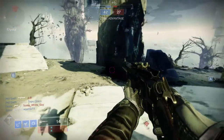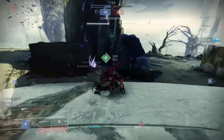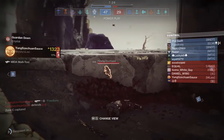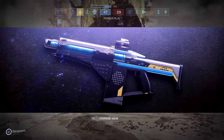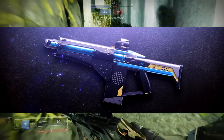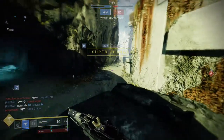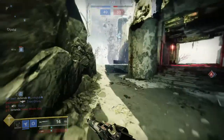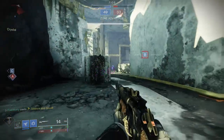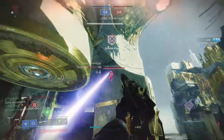Outside of override there's even more legendary loot to claim. You'll receive a new quest to earn the Null Composure fusion rifle. Once the weapon is unlocked, you can collect Gambit, Crucible, and Vanguard themed weapon ornaments to further customize your style. We're getting a fusion rifle this season - I'm kind of happy about that. Fusion rifles are not great right now, so I hope they're getting a buff next season for both PvE and PvP to make them actually viable.